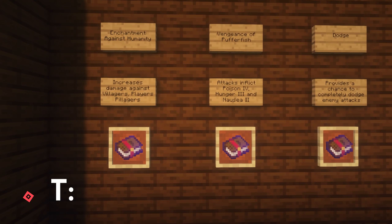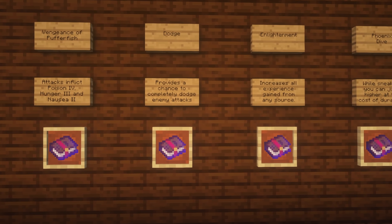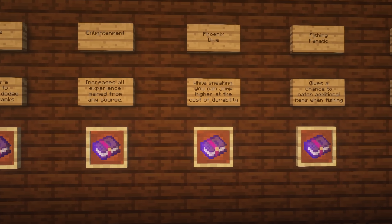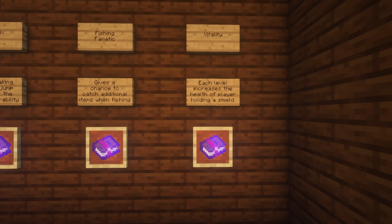Wonderful Enchantments will add 6 new enchantments to your game, while also allowing the Shield to be enchanted. Some of these enchantments offer interesting effects such as allowing you to dodge attacks, increase overall experience gain, or increase the health of your Shield.